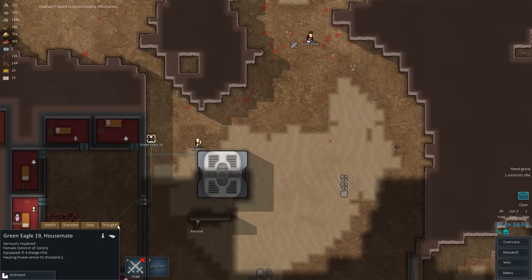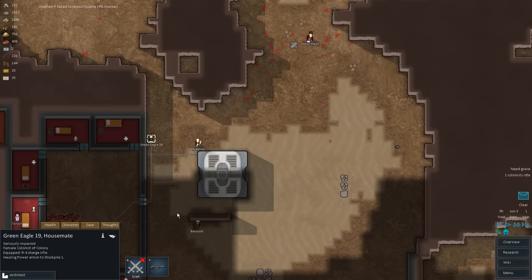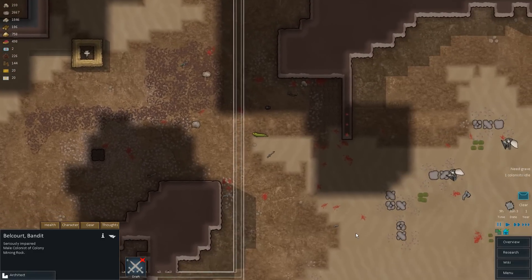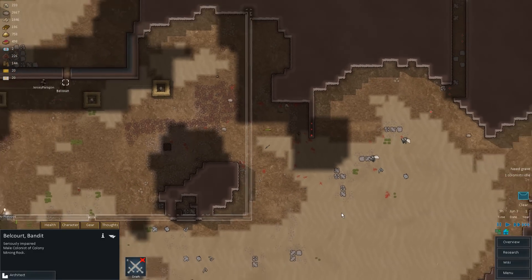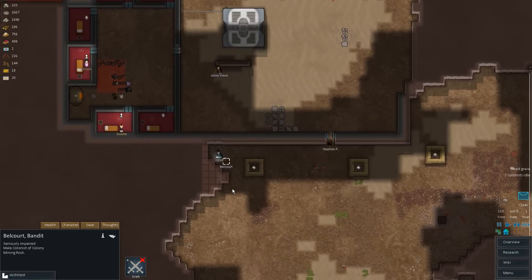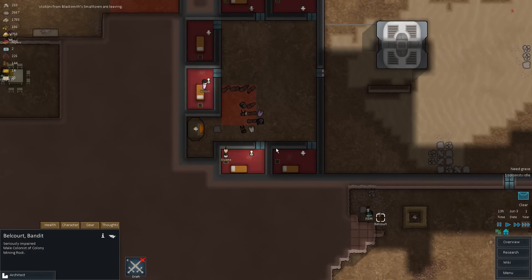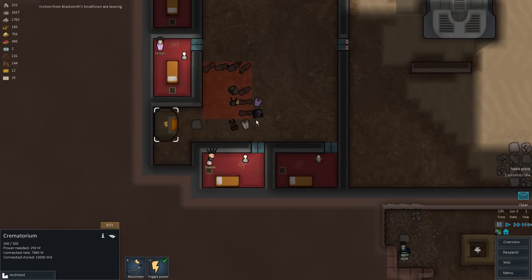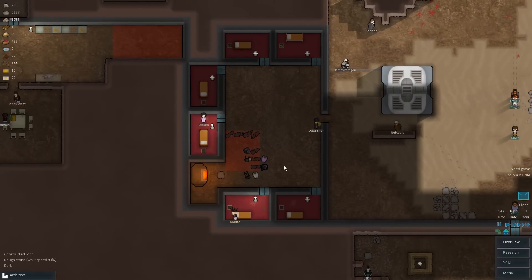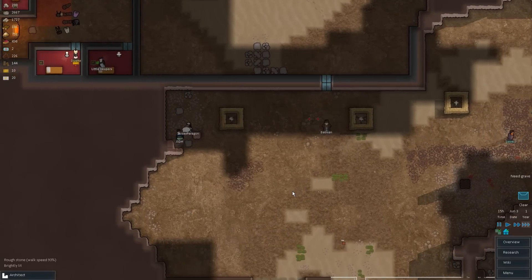Okay, Green Eagle, you have an R4 as well — how's your equipment though? Got pretty much the basics. Bell Cord has no weapon. I'm really concerned about that. I'll have you guys complete that, and hopefully all the rest of the stuff around the map is mature. The other thing we need to do is probably burn these bodies. I think it's about time to do that.